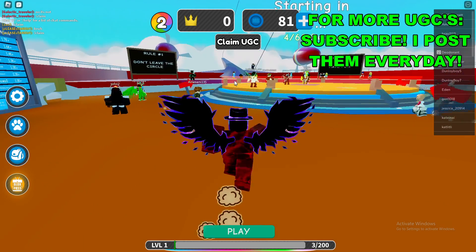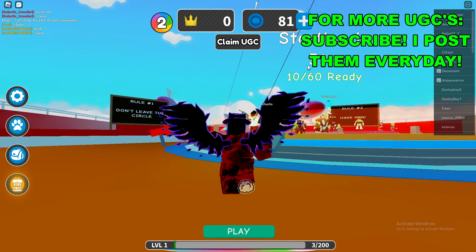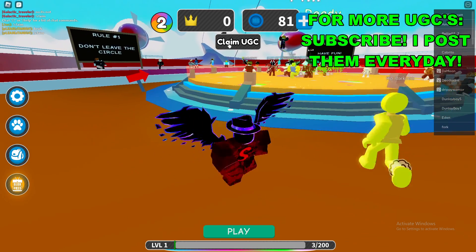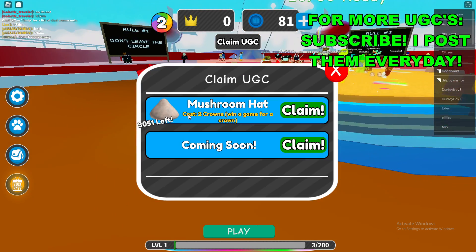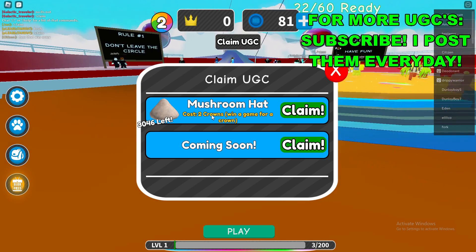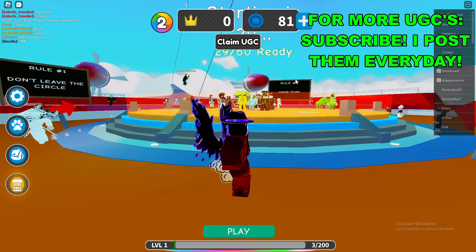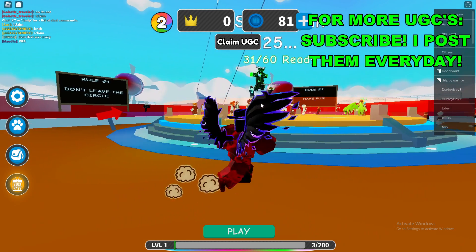Once you're in the game, you want to jump in this big circle right here. You'll see it shows how many out of 60 are ready and it'll be counting down — that's how you actually get into a game. If you go to the top of your screen and click 'Claim UGC,' here's the mushroom hat with 3K stock. It costs two crowns to claim it, and you need to win a game for a crown, so you need to win two games to claim this UGC.